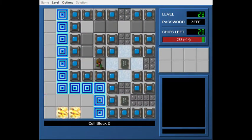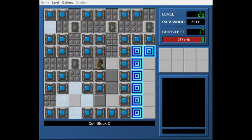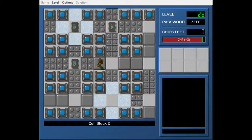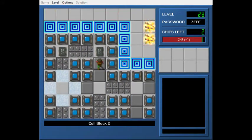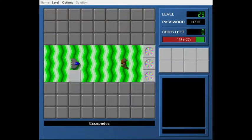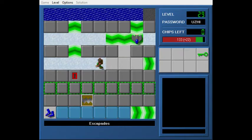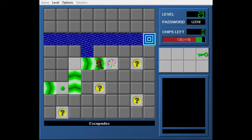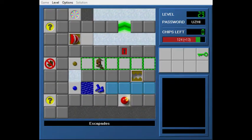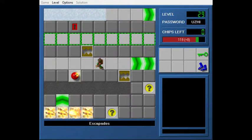This is Cell Block D. Flaming Prison was meant to be the start of a little story-type segment in the set, where you start out in a prison, and then you're in another part of the prison, and then you escape from the prison. It's a little bit silly, and this level was honestly built more as a challenge to see if I could build a level like this, than to actually make a good level. I just started with the lines and went from there.